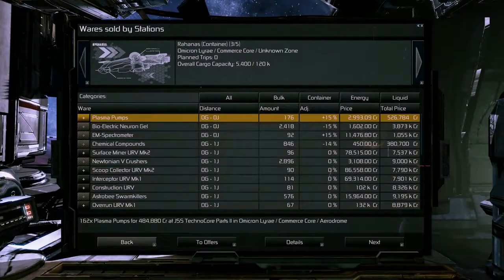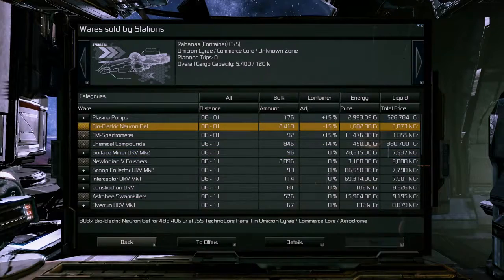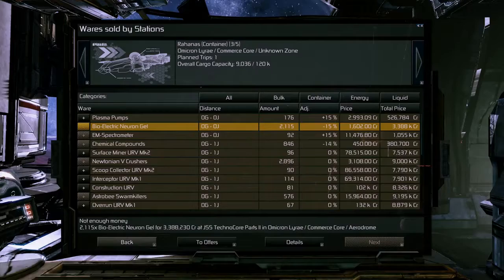So these were two ways to collect trade offers more quickly. With this it should not require a lot of time to have quite a good overview of what wares are available around you or even across a larger area.